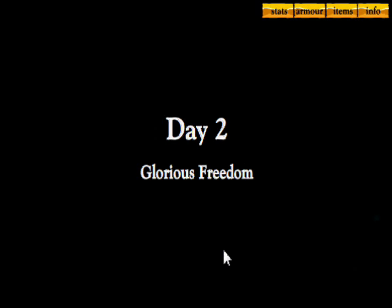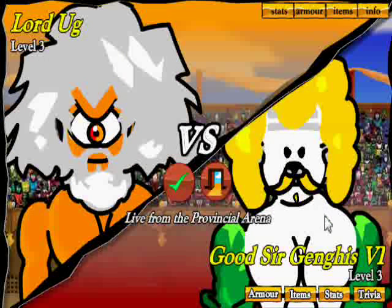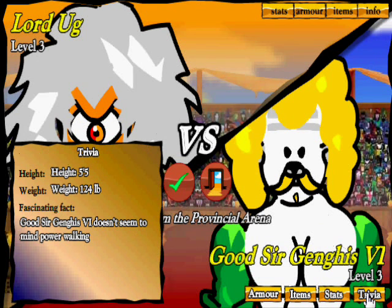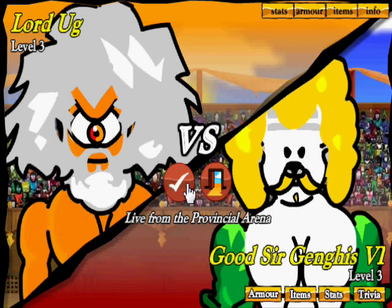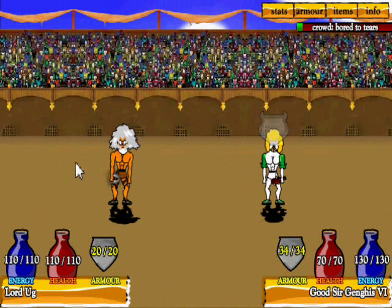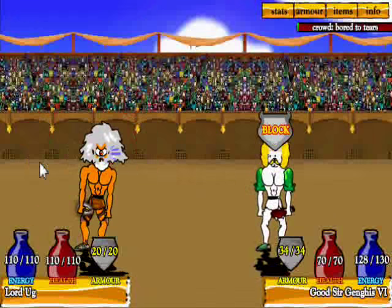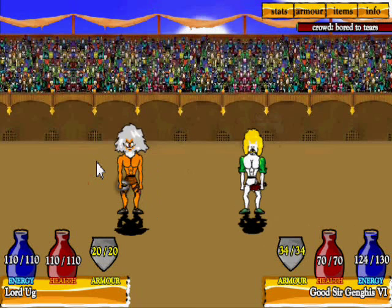Day two — glorious freedom. We fought two battles on our first day. Let's go for another duel. Good sir Genghis the Sixth — Genghis doesn't seem to mind power walking. He's got more armor and more max damage, so we could be in trouble. Let's attempt to taunt him to take some armor away. We have wraith damage now which is very useful, but I haven't been able to hit with a taunt yet.